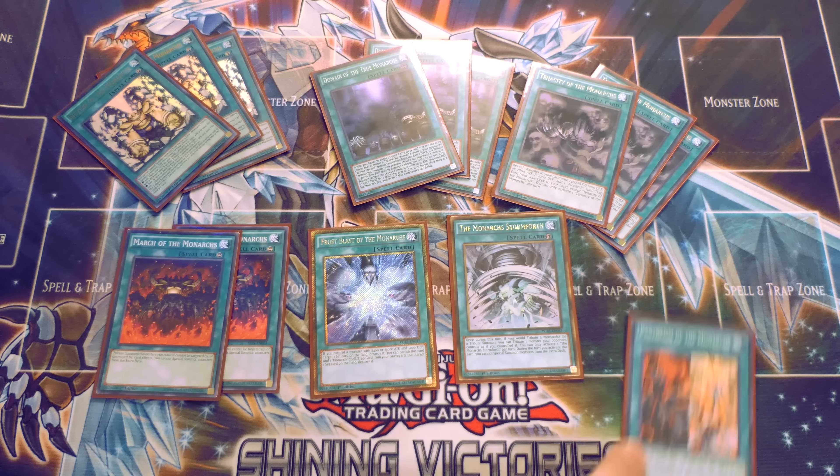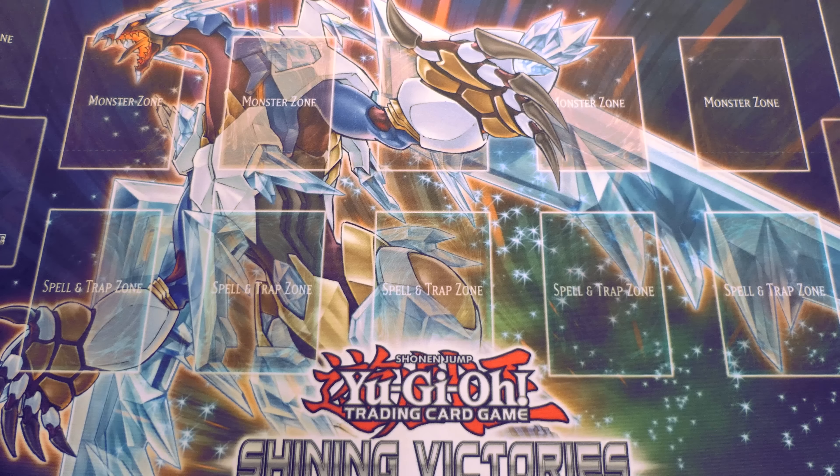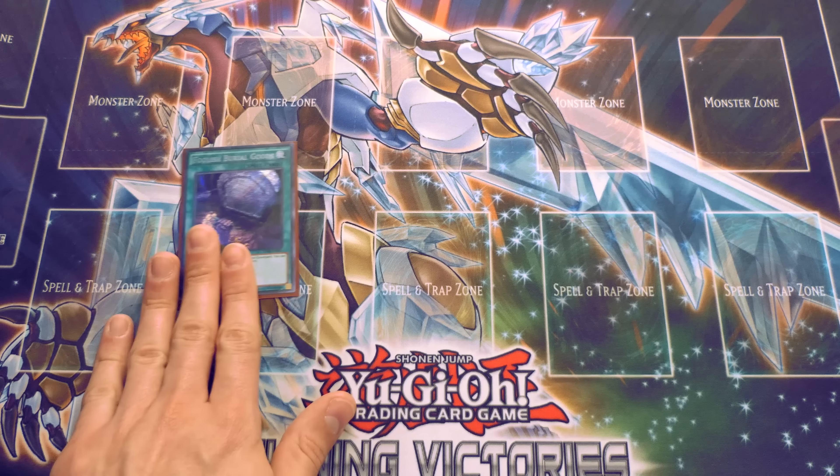For the last Monarch spell, I play one Pantheism of the Monarchs because it does everything in this deck — it lets you cycle two cards from hand to the graveyard and draw two, so you go metaphorically plus zero but dig deeper into your deck. Then on top of that you can banish it to go plus one. I completely understand why this was hit to one and I expect it to be banned soon, maybe going into Link format, because this deck is going to be very strong.